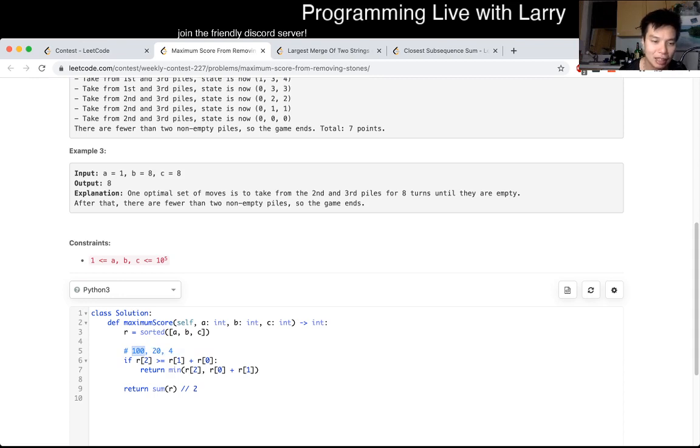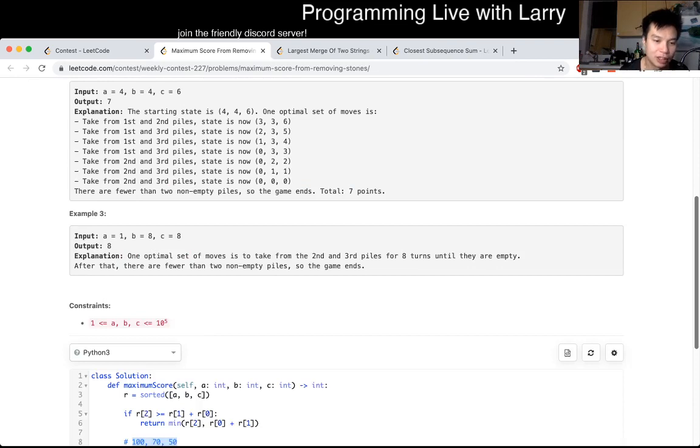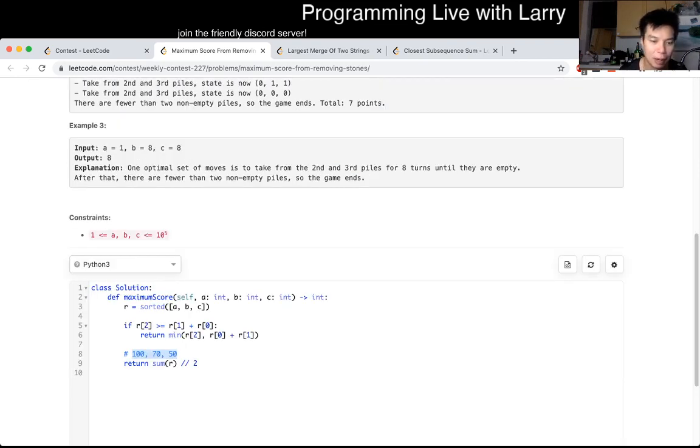Then in the other case — which I actually had trouble proving — if you have numbers that kind of match up, it turns out you can just greedily use every pile or every stone, unless there's an odd number left over. If there's an odd remainder, that's the answer.